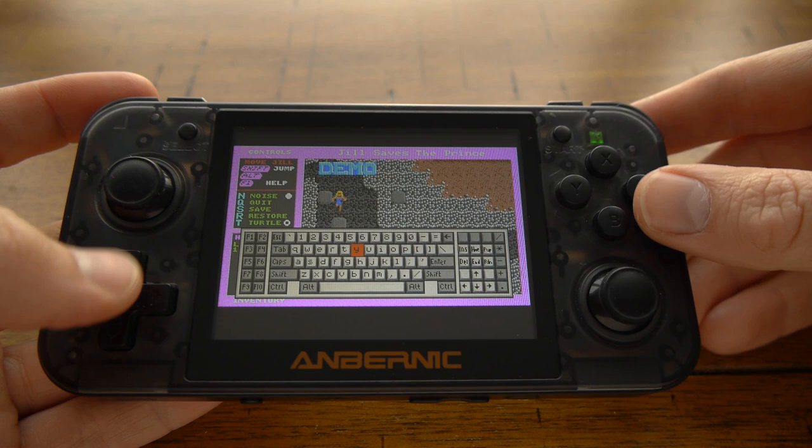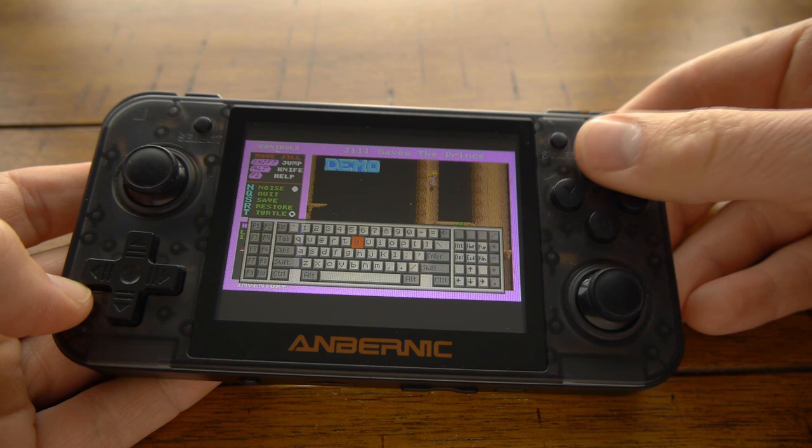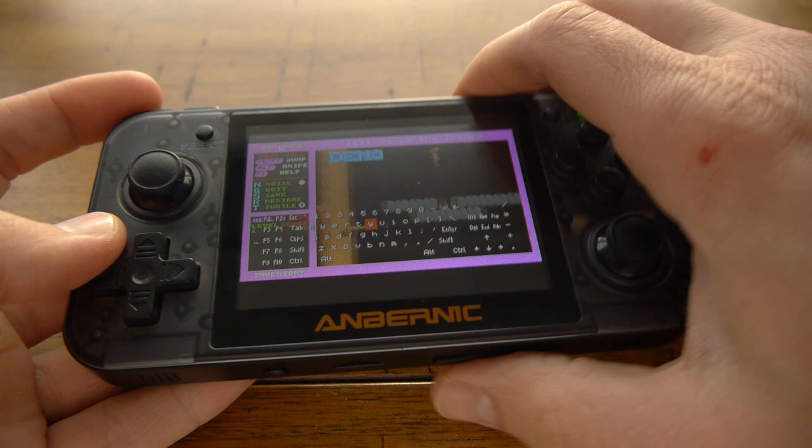A lot of these games will ask a yes/no question, and the keyboard is an easy way to handle that. Once you have the keyboard open, if you tap the button again it'll toggle on and off, which is very convenient. When the keyboard is open, if you press X it'll go to a translucent view, which could be useful in some situations.